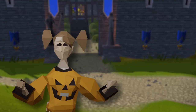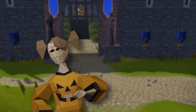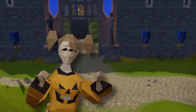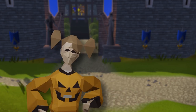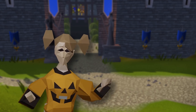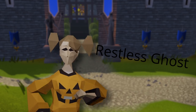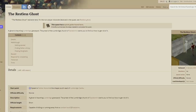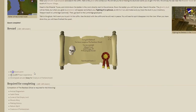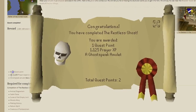Hello everybody and welcome back to my video. Today we're going to be doing some quests. Stumpy Nigel has given us a list of quests he would recommend we do first. The first quest is the Restless Ghost, and looking at the wiki, we're going to gain one quest point and 1125 Prayer experience.